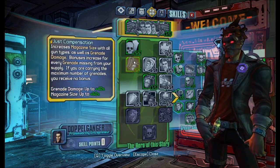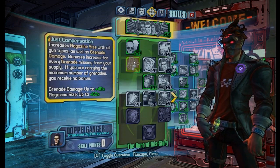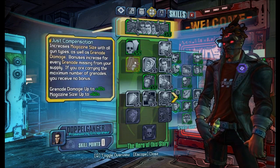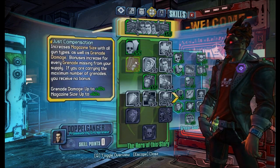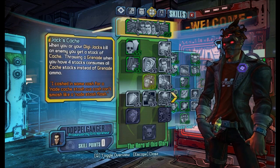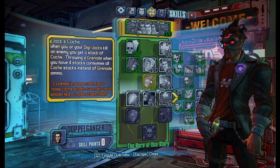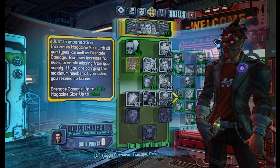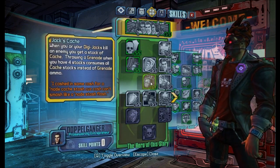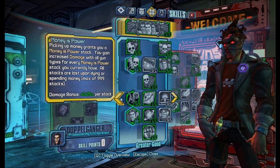Then next we have Just Compensation, which increases your grenade damage and magazine size depending on how many grenades you're carrying. This works great with glitch weapons because you would want a very high magazine size. And then we have Jack's Cash, which will enable you to throw grenades even though you won't have any left because of Just Compensation. This will also trigger Marginal Benefit, which we'll get to in a second.